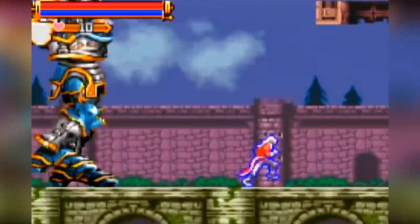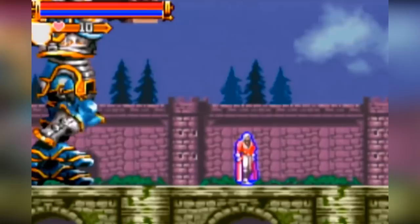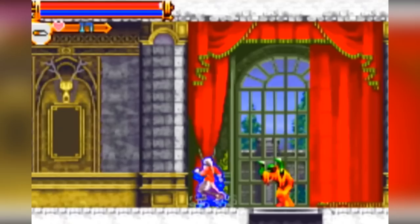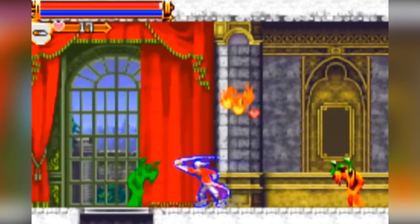Castlevania Harmony of Dissonance is the second GBA Castlevania game, which once again retains the Metroidvania gameplay style. The game features an array of more side-scrolling goodness. This is all if you can overlook the horrible music the game has. As grating as the music is in this game though, the gameplay shines through as another fun Castlevania affair.